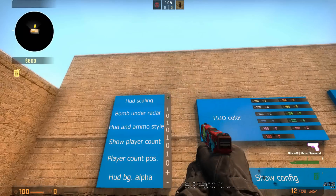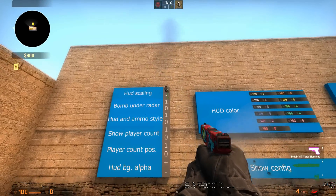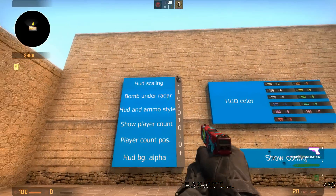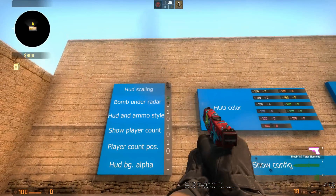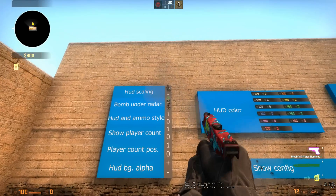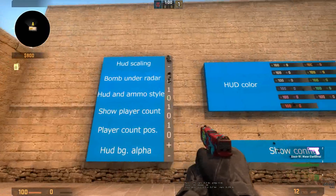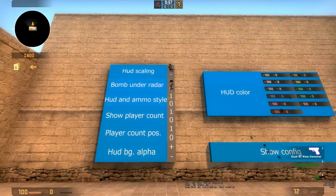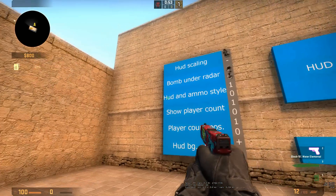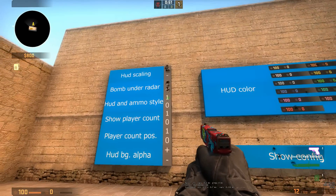The first setting here is HUD scaling - it's pretty basic, you can change your HUD scaling as you can see. Then we've got the bomb under radar. If you look under the radar you'll see it either appear or not appear. I like having it on because it's a good reminder if you have the bomb and you don't have to look down at the bottom.